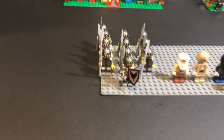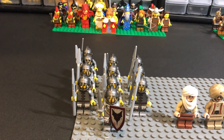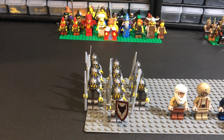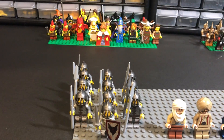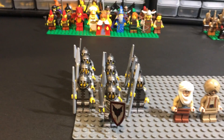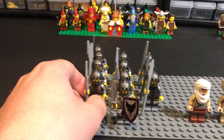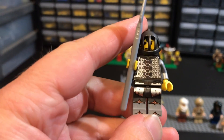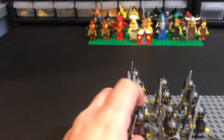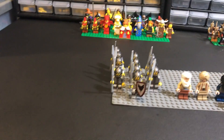Here are my Series 19 CMF knights - I have 11 of them. I decided to take all their normal accessories off and just have them as yellow soldiers, similar to what I did with the Nexo Knights guys. The torsos just look so good and are really useful for castle stuff. A couple of them still have their armor on, but most don't.